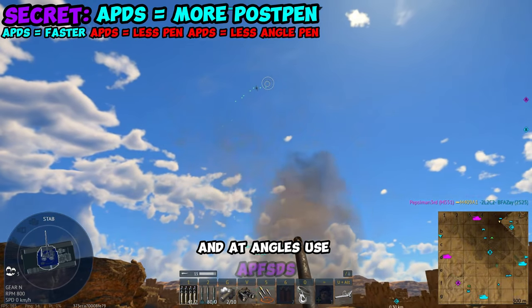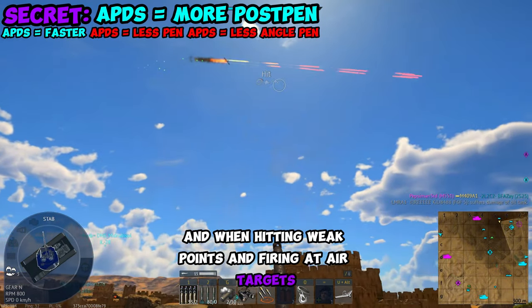With higher armor targets and at angles, use APFSDS. And when hitting weak points and firing at air targets, use APDS.